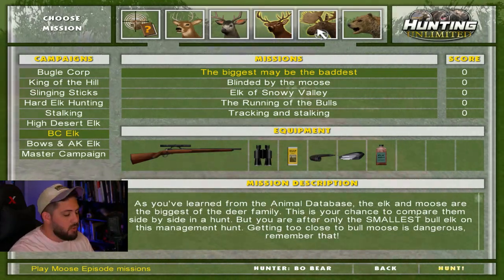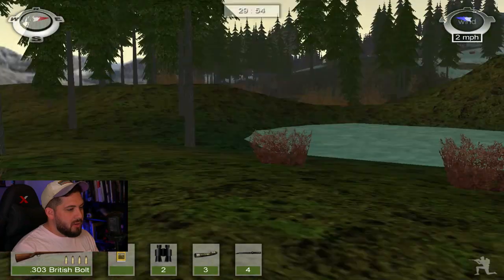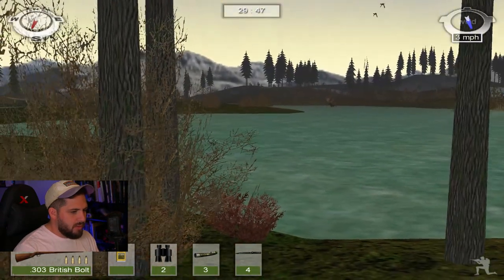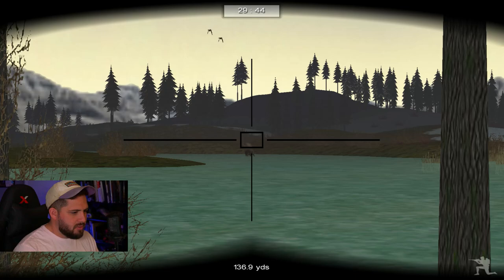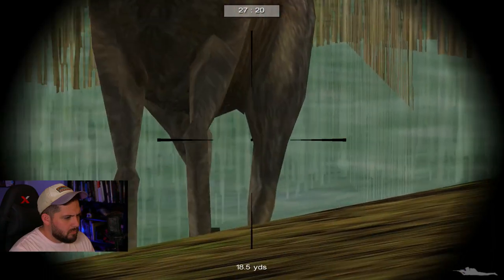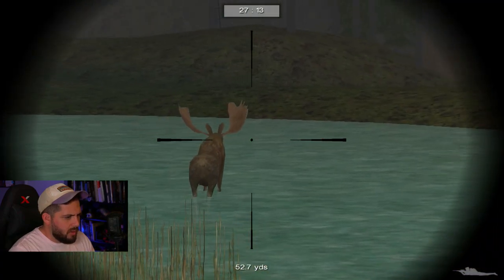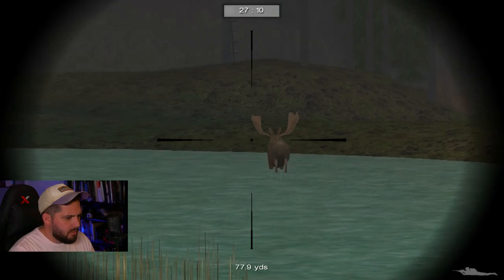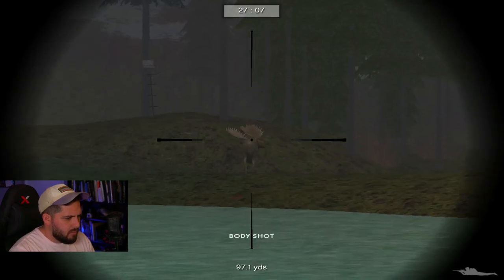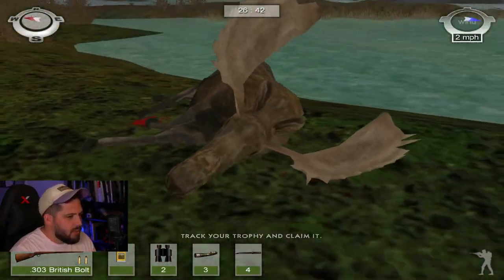Moving on to moose — this mission is called Stakeout, because if there's one thing I'm good at, it's waiting. Evidently there's a moose around here who is in the water. Oh, there he is! We can actually use binoculars in this mission. That is a pretty decent sized moose. We're gonna get him out of the water — now he's running away. Hit down, buddy. It wasn't clean but we got him. We followed the rules — that's a moose right there!